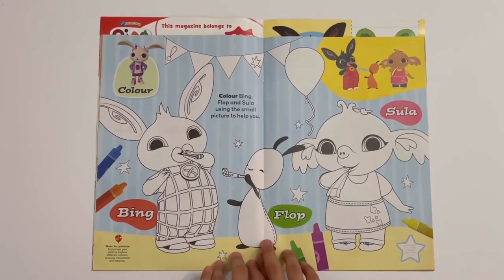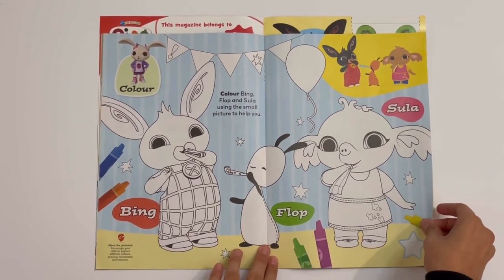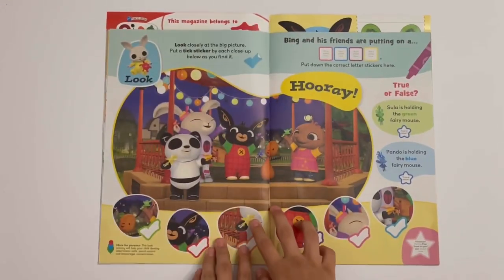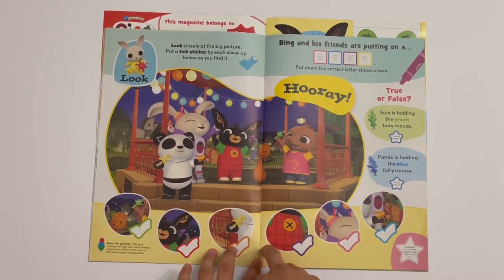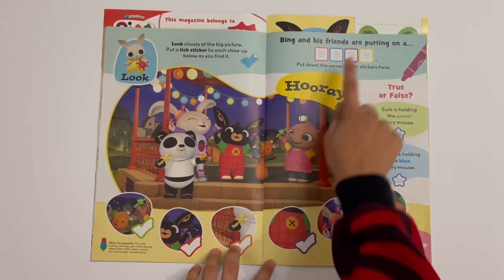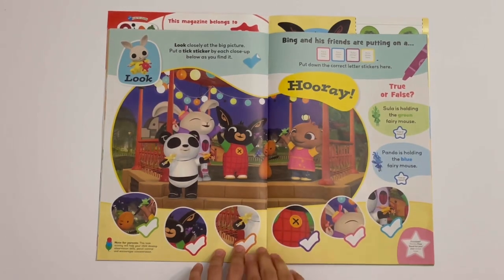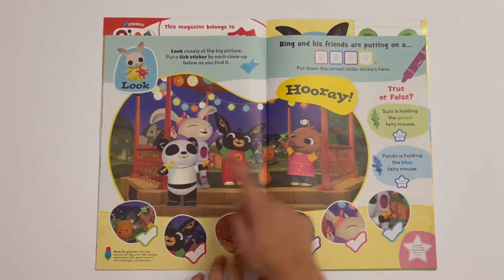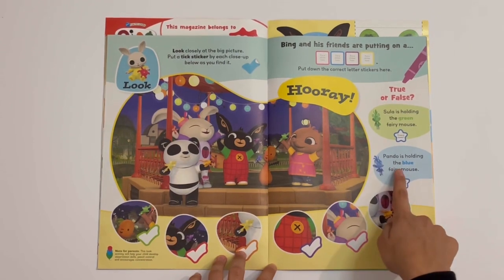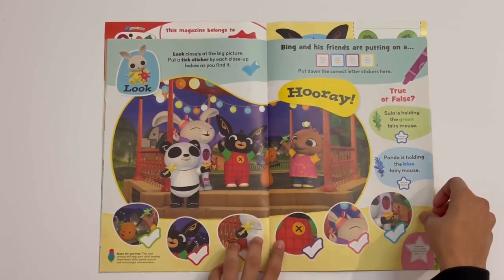Then you've got some colouring in — you can colour Bing, Flop and Sula. Then you've got a looking page where you need to look closely for the things listed, and stick down a tick when you find them. It says Bing and his friends are putting on a show — that would be the spell show. Then you've got true or false: Sula is holding the green fairy — that would actually be the red one. Panda is holding the blue fairy mouse — that's false too. They're both false.